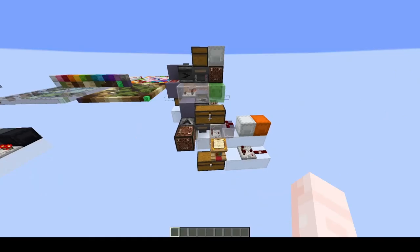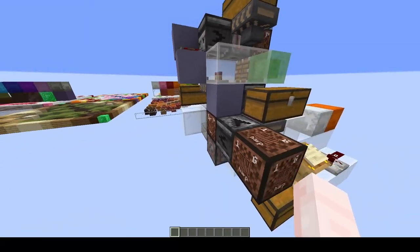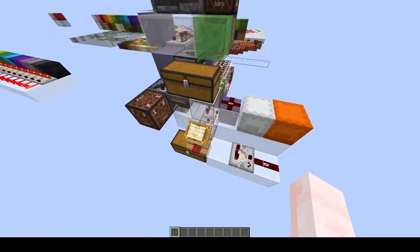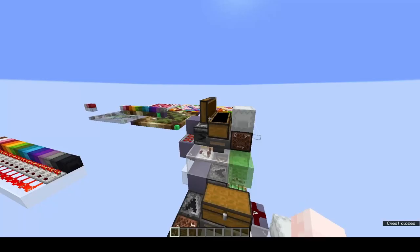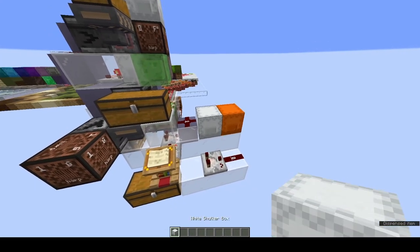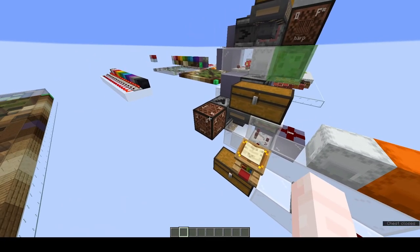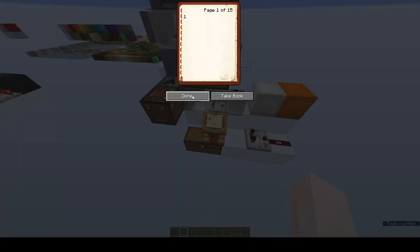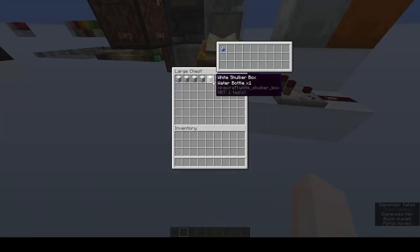Now I'll showcase the automatic box maker. What this does is it takes empty bottles, fills them to create unstackable water bottles, and then inputs them into a shulker till it reaches the desired signal strength. First, you input the empty bottles into the top chest here. Press this button to dispense the first box. The system will then prime itself. Then take the desired shulker color — let's say white — input as many of them as you want to fill into this middle chest. Let's go with nine. Then select the desired fill level — let's go with one. And finally, click the notebook. The system will then automatically fill the boxes and break them once they reach that desired signal strength.